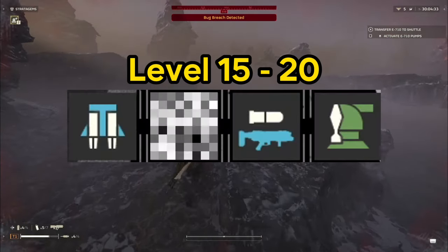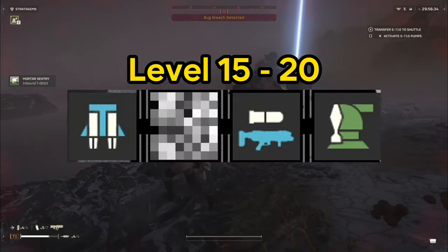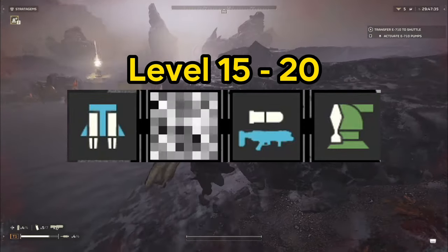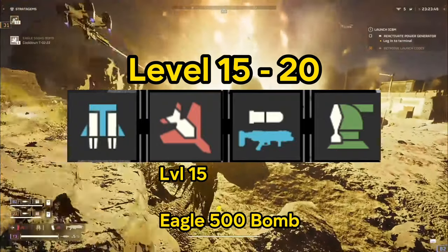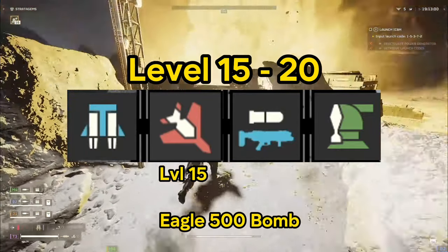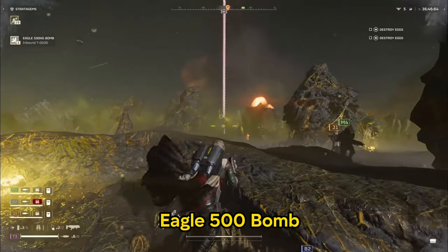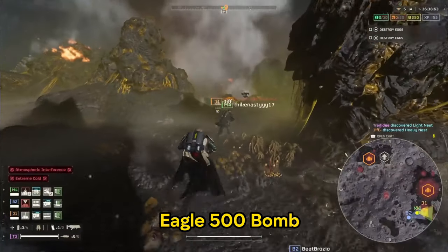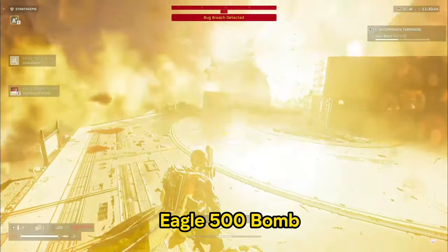To wrap up, we have levels 15 through 20 — mid game. You're only replacing one stratagem from your previous four: the Eagle 500 Bomb, which you unlock at level 15, swapping out the Eagle Cluster Bomb. This is a must purchase. It's Oppenheimer-sized in impact, and the explosion cinematics literally look like a movie. As you can see in the background, this is a must equip at level 15 as soon as you can drop the credits on it — the impact is unmatched and the cinematics are second to none.